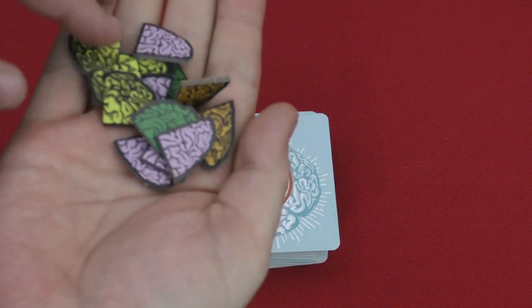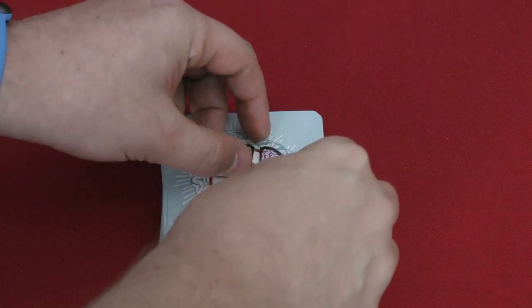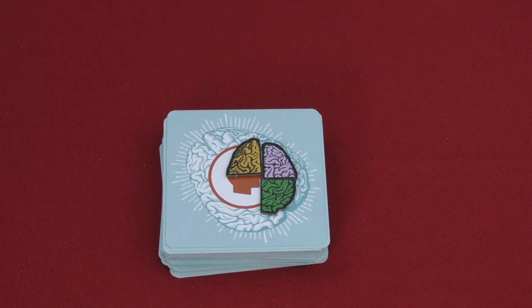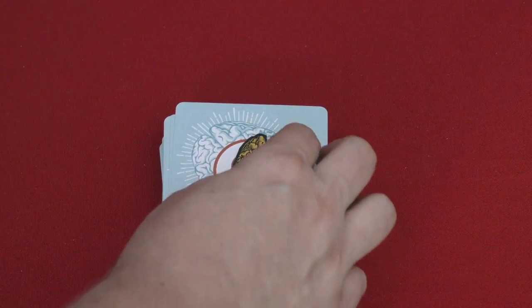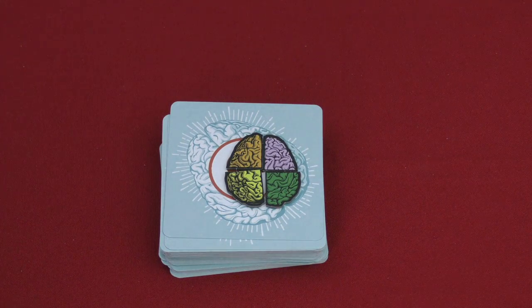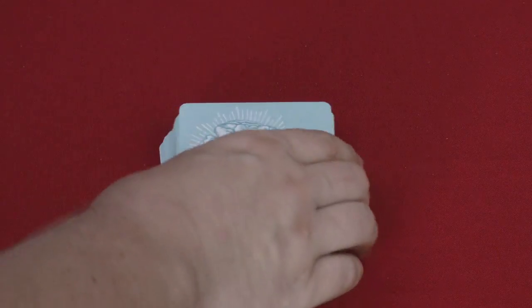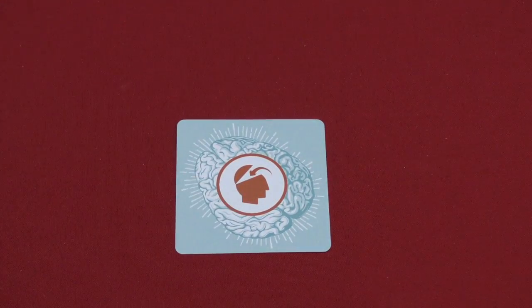In this game, you're trying to get an entire brain. This brain has four different colors — the colors don't really mean anything. For you to get a piece of the brain, you need to solve either a tactile challenge, which gives you one of the pieces of the brain, or any two challenges of the same type. You shuffle a deck of cards, take some tactile cards and put them to the side, then look at the top card and it tells you what kind of thing it is.